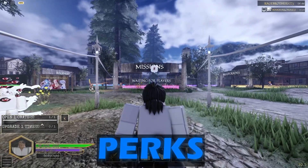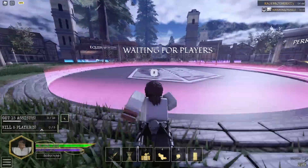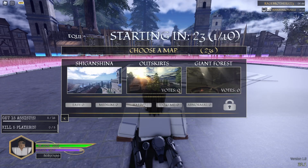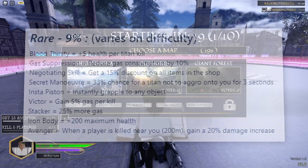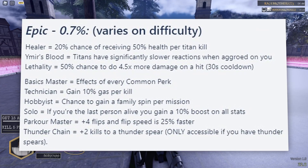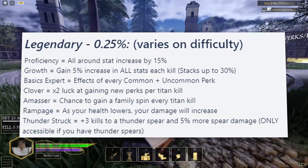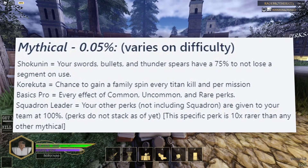Now let's talk about how to get perks. Perk rarity depends on which mission difficulty you pick. Easy missions give common perks, medium gives common or uncommon, hard might give epic but usually rare, extreme missions give rare or uncommon most of the time, and abnormal mode gives you a chance at legendary. Legendaries are super hard to get — I've never gotten one myself.